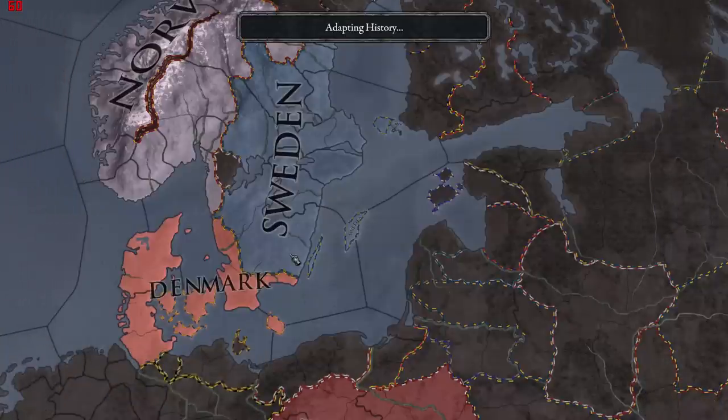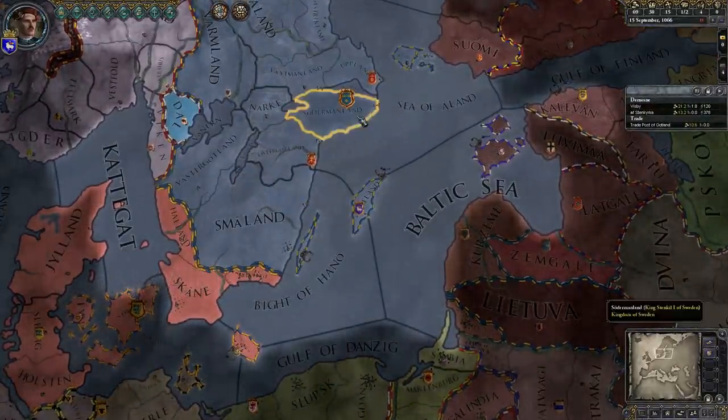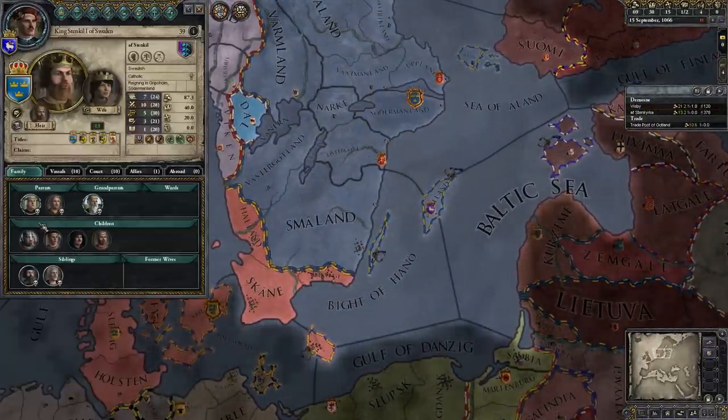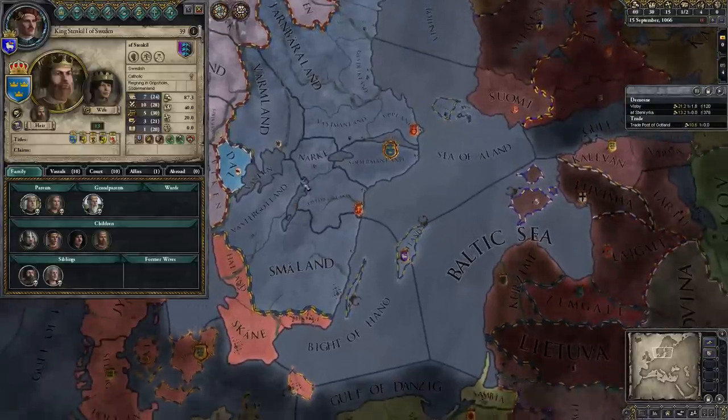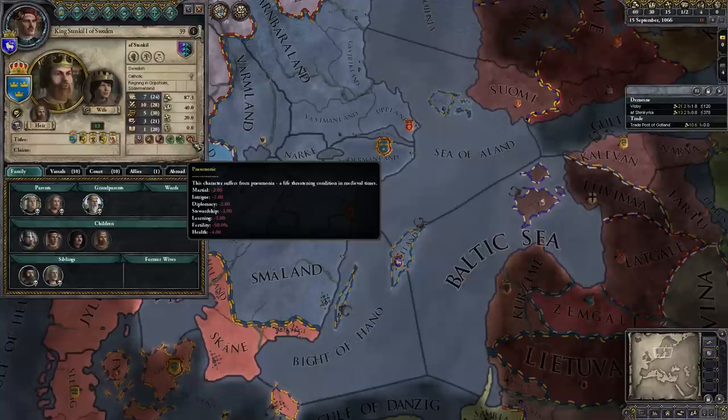We start off as a Duke-tier under the King of Sweden, our liege, who has pneumonia. He's not likely to live very long with that.